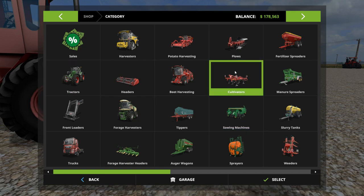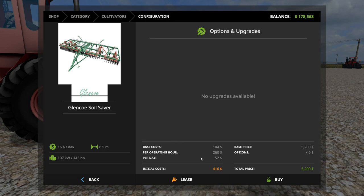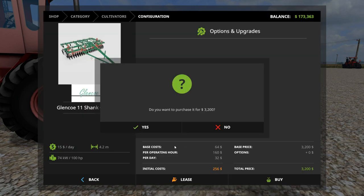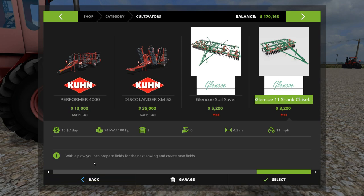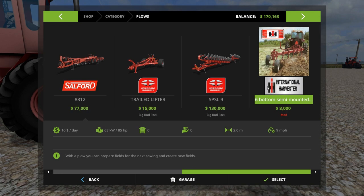Under cultivators we have the Glencoe chisel plows — the 6.5 meter version and a smaller 4.2 meter version. I'm not quite sure why those are listed under plows, actually.